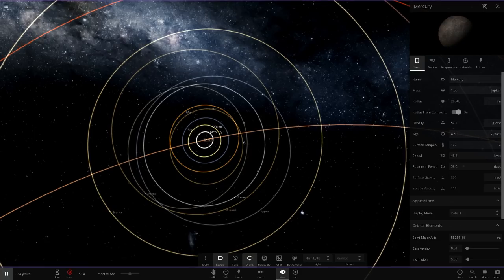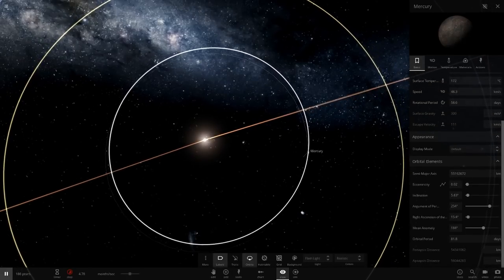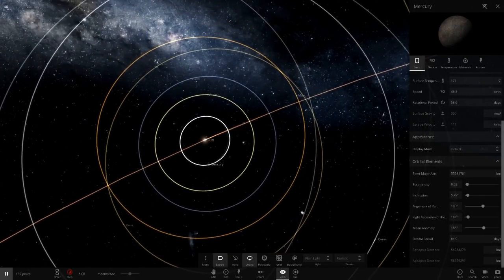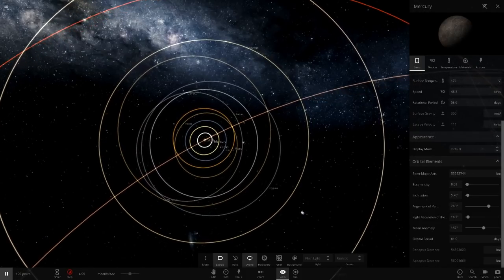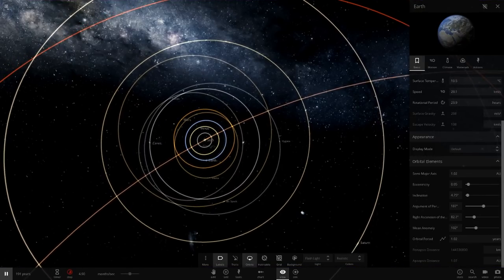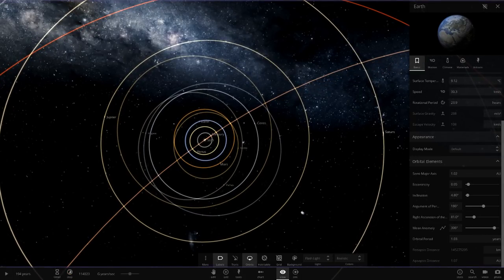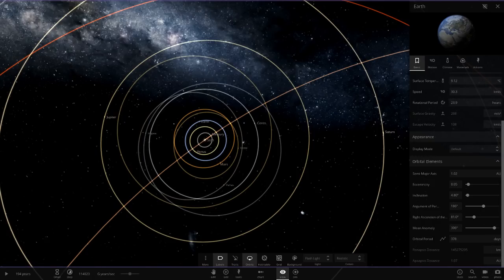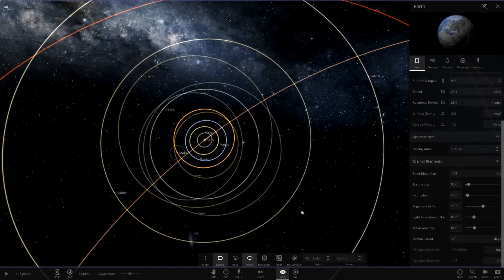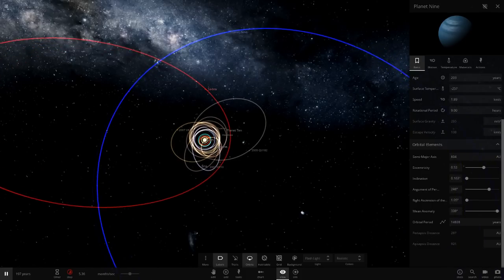Mercury is still relatively hot at about 100°C, because its orbit is very close to the sun and the sun mostly controls that region. Earth's orbital period is now about 1.03 years — it's been extended slightly, so maybe 370 to 378 days in a year rather than 365. Mars is at 1.85 years. Planet 9 is out at 12,000 to 24,000 years — it keeps fluctuating wildly, so you can't really say what its orbital period is.